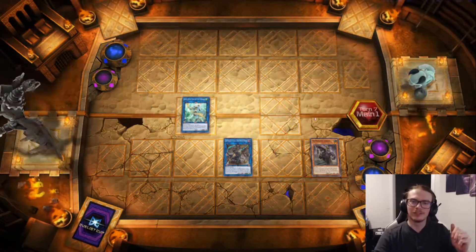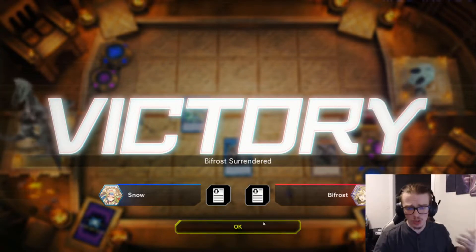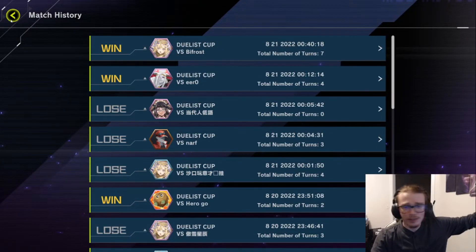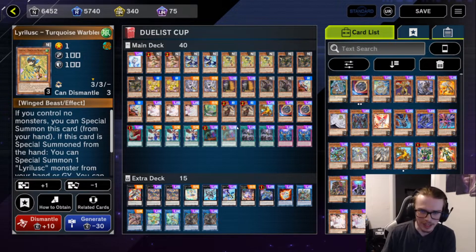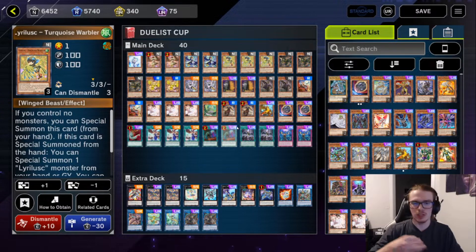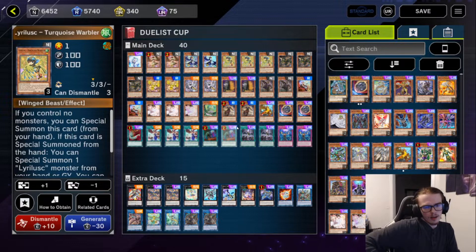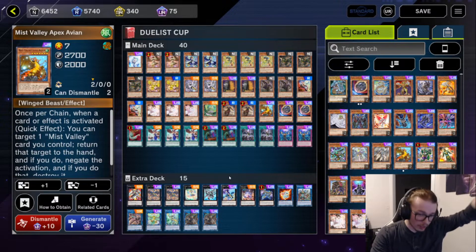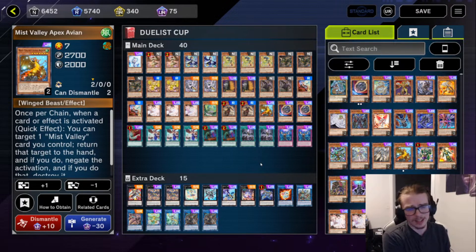My opponent somehow didn't have enough responses after resolving two maximum Cs and having an insane turn-one board. This was quite frankly one of the coolest games that I have ever had. It just shows how dumb some players can be, but also how this deck is able to play through things in such a unique and interesting way. It's not all just 'I make a board of negates' or 'I make a board of destructions.' It's like I'm going to bounce something, have a big monster, maybe make Zeus and threaten with that, maybe threaten with a floodgate, and here I have an omni-negate. It's all very interesting. I could understand not enjoying this deck, but I thoroughly enjoy it. Holy crap, that was the coolest duel.